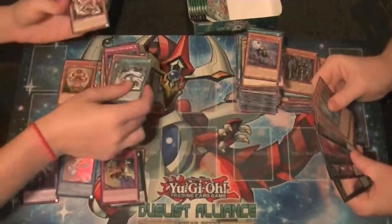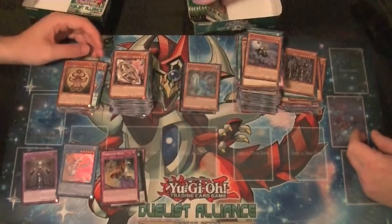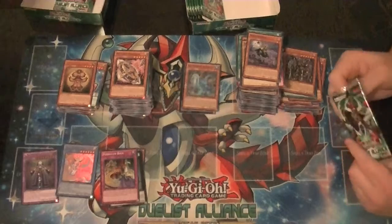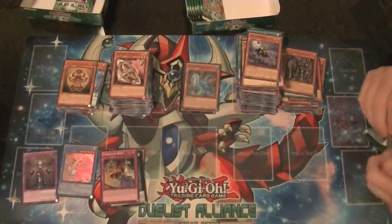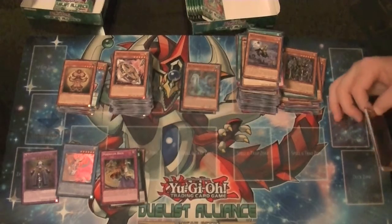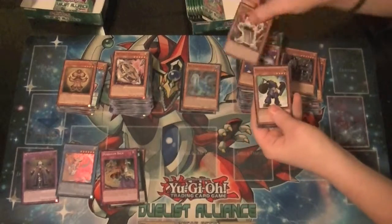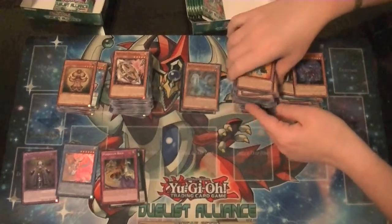I think out of all rarities, Secrets are my favorite. I like Ghosts. Secrets are my favorite. I actually lean towards Ultimates on some, Secrets on others. What's it — Amatrasu? He looks pretty cool as an Ultimate.